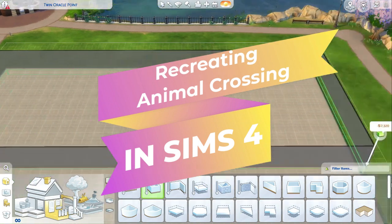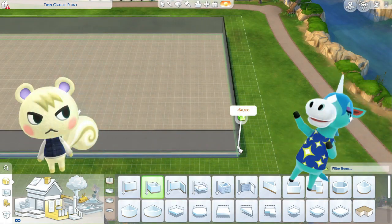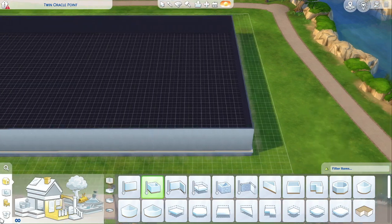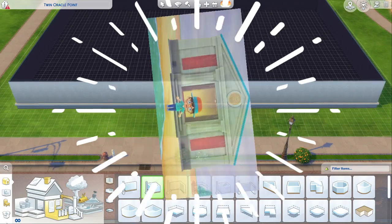Welcome back to where I try to recreate Animal Crossing in Sims 4. So far I've created Marshall and Julian for our first set of villagers, and now we move on to one of the community builds. That's right — the museum.